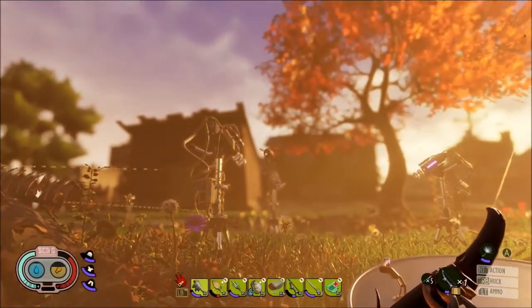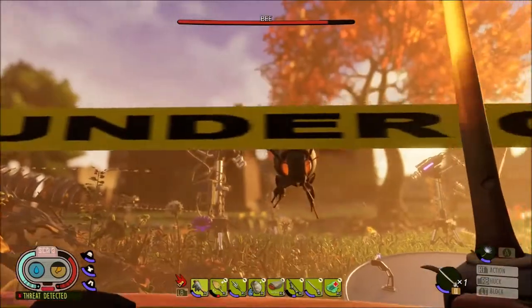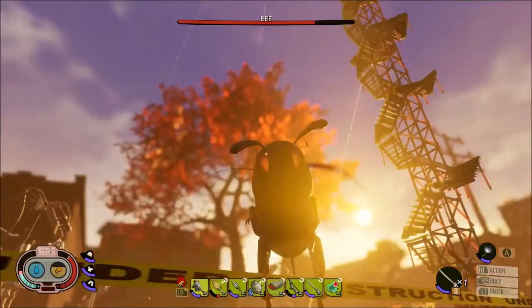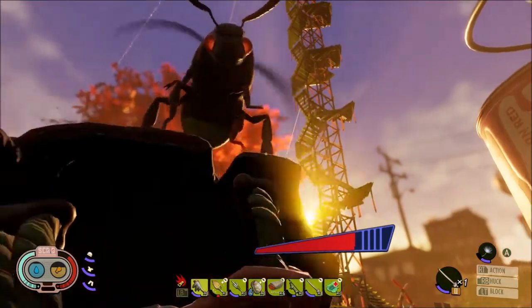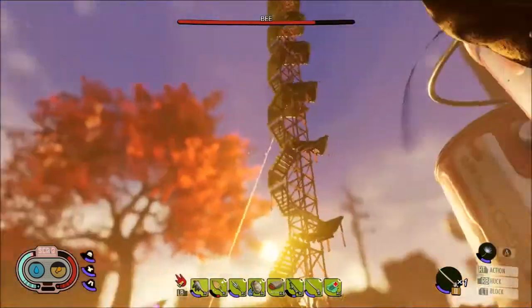Now we're gonna go ahead and test them out on a bee, because why not? Also, just know that I'm an archer — melee is not my strong suit, but I try. And then they fly away from me and I get angry. I'm not sure how I screwed up my block there, or if it just got through.